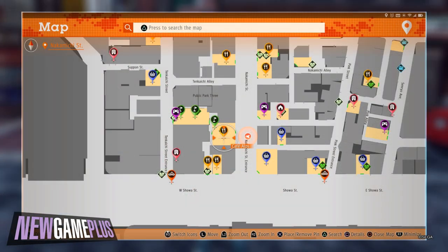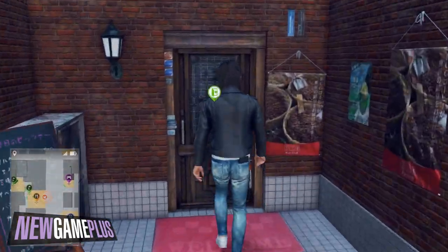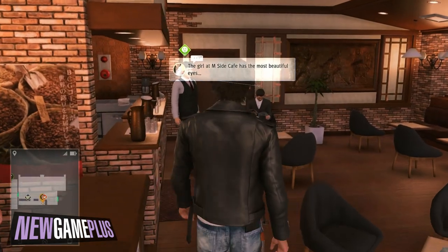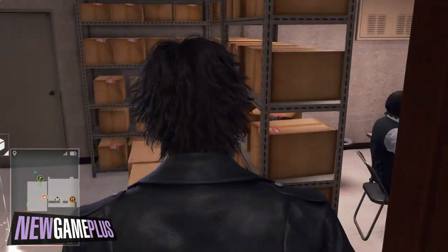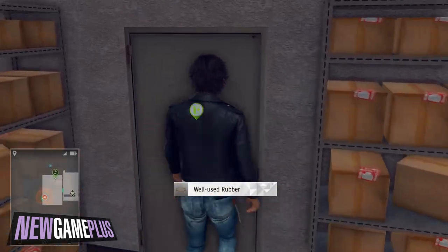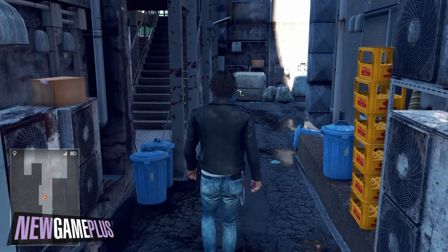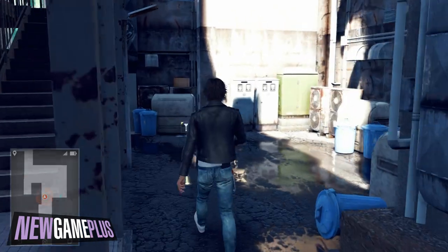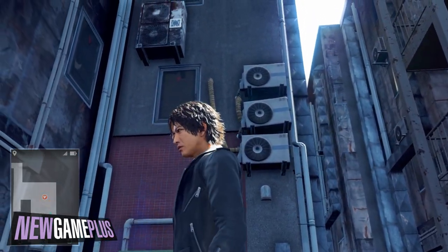For the final turbo code, this one's tucked away quite nicely and requires a couple of steps. First, head towards Cafe Alps on Nakamichi Street and head towards the two back doors. Turn right once you're in the alleyway and stick to the right-hand side. Follow the path to the end, turn around and it should be on a radiator a few stories up. Don't forget to use that drone.